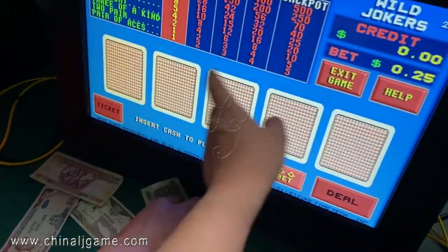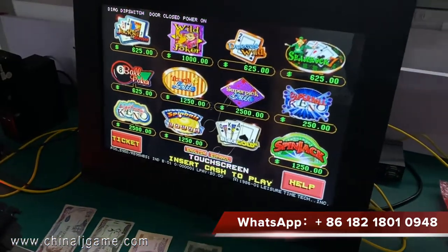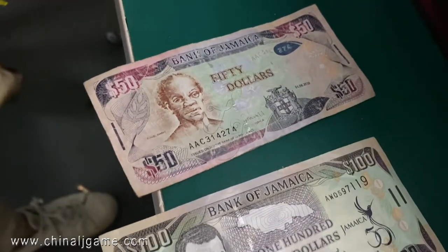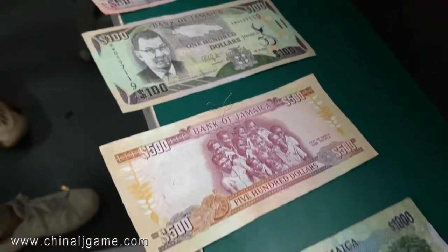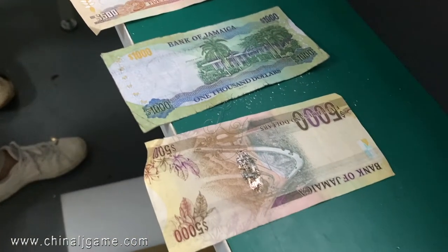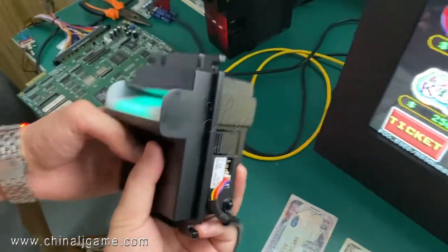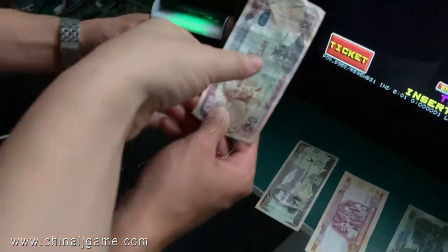Hey guys, right now this is a Pot of Gold 595. We are making this video to test our bill acceptor, which has no stacker. Let me show you the bill acceptor works with Jamaican currency. This is without a stacker and it works. Let's go to the game.